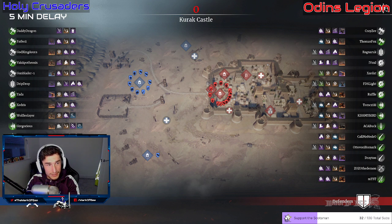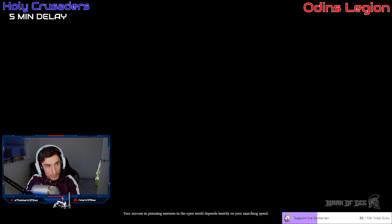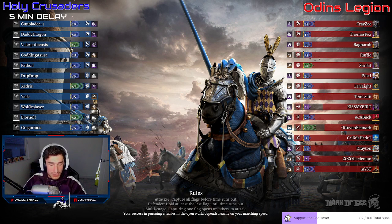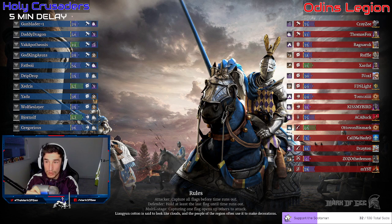Holy Crusaders are going to defend the A point. Do you think the A point will be defended? I think they are going to defend the A point — it's going to be an interesting strategy this time around. It's going to be a lot different than what we've seen here. I don't see Holy Crusaders just completely disappearing from A and B.